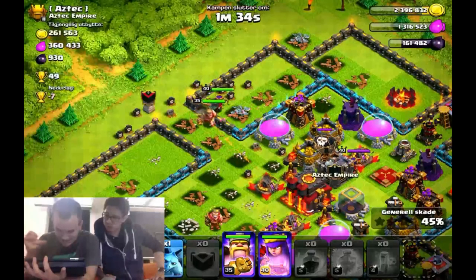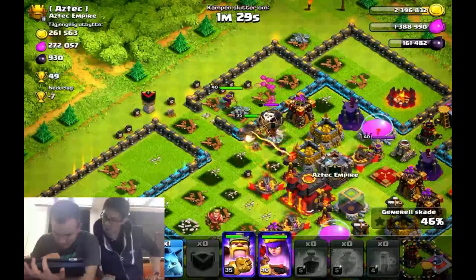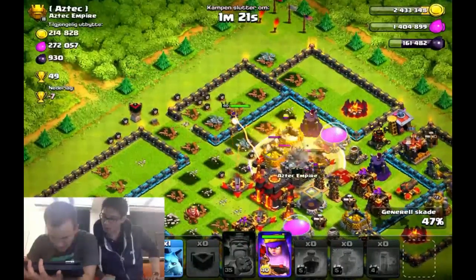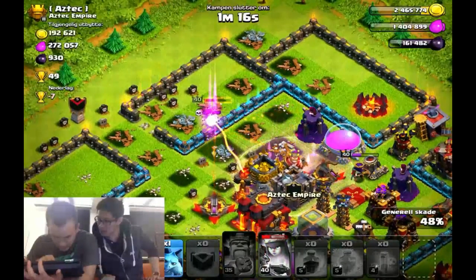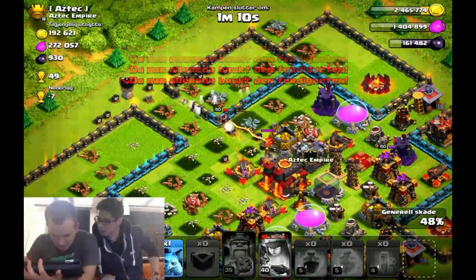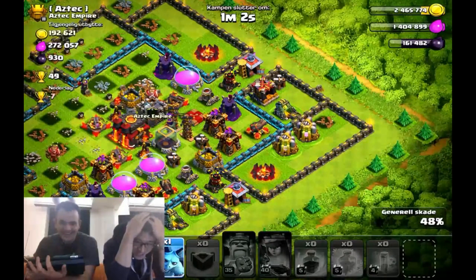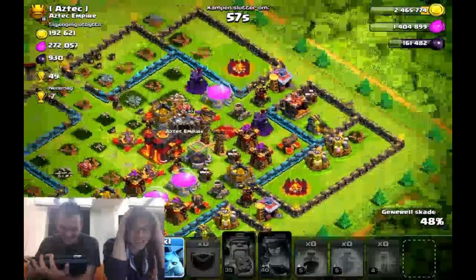The queen actually decides to dip behind this wall. The king's good — he's going to take out the building. At least we'll get the one star with the king. And then the king gets lured by the queen. My queen decides hey, I'm going to get stuck behind this wall. I do only have a minion left — otherwise I could have gotten that army camp up there. 48% — I was pretty stuck. No. Are you guys seeing this right now? Terrible. It was so gut-wrenching to lose that battle; I would have two-starred.